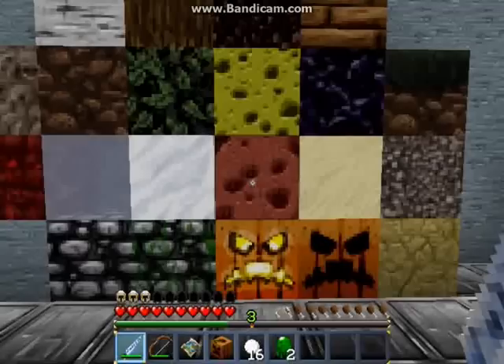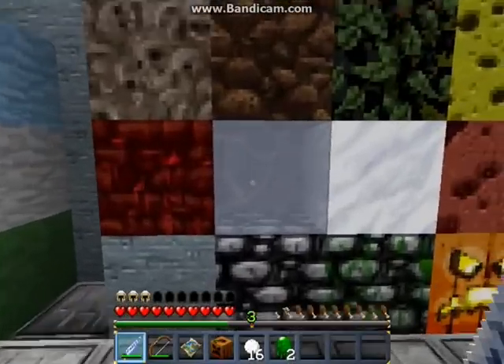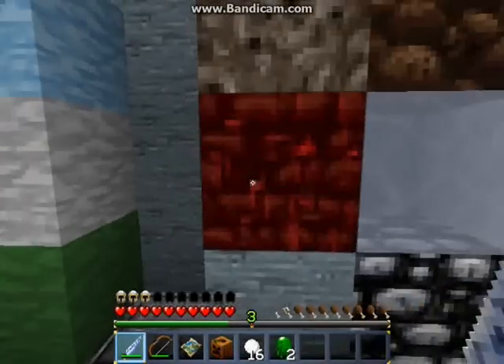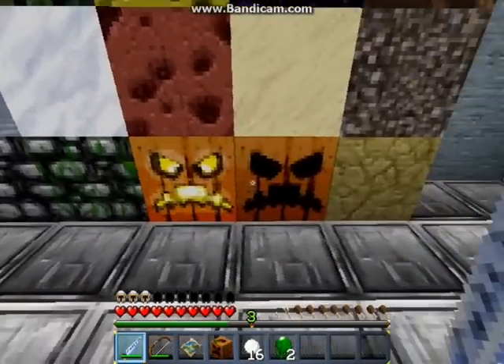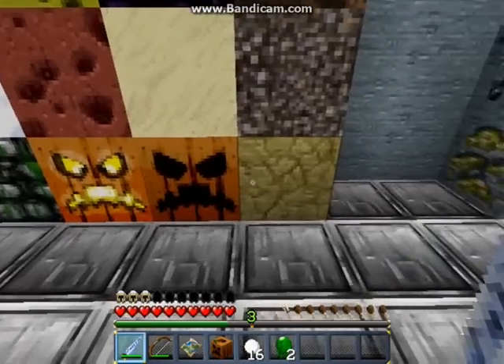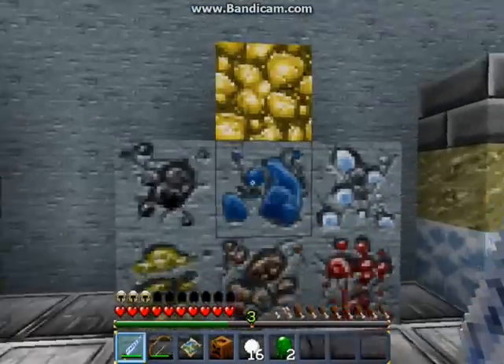Clay — yeah, that's clay. Snow, ice which is transparent — I always love that. The textures look nice. Netherrack, stone, cobblestone, mossy cobblestone, evil pumpkin, more evil pumpkin, and sandstone — the one with the light looks like a jack-o-lantern.